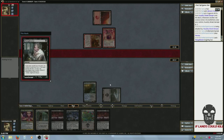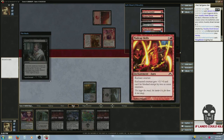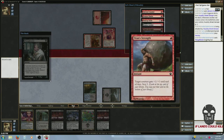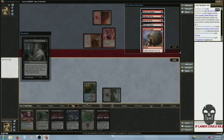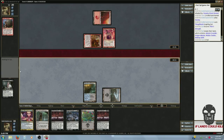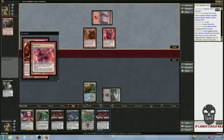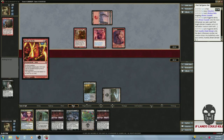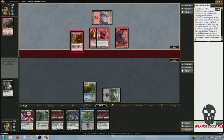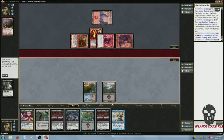Thoughtseize — some people dislike Thoughtseize against the aggro deck. He can Scry with the Titan Strength, he's kinda stuck with the Madcap Skills. Take that Titan Strength out of his hand. I don't mind Thoughtseizing when I have Crypt Incursion in my hand. Madcap Skills — this one will be taking eight. Oh, that guy has haste. Nine damage. Seen worse.